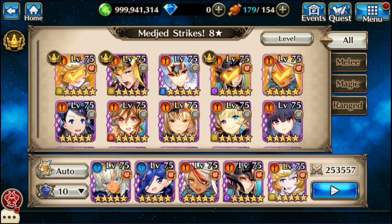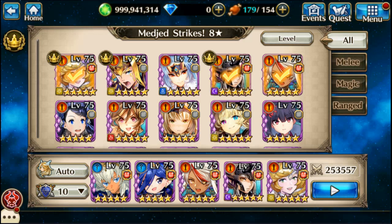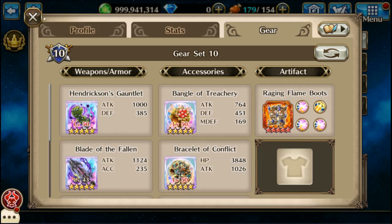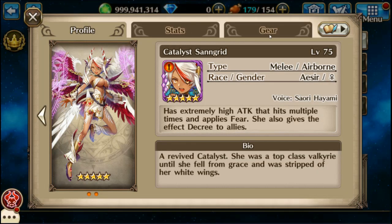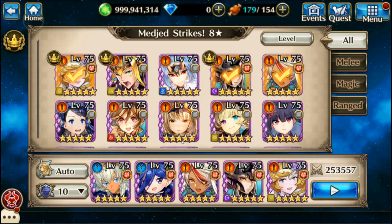First I got Scald in the lead as my tank, simply because she has really high light resistance. Then next I got Brunhild with a lot of dark AoE gear besides the Forbidden Blade. And Sangrid because she is awesome, and I'll use her every chance I can.